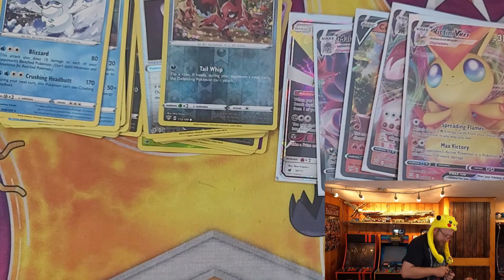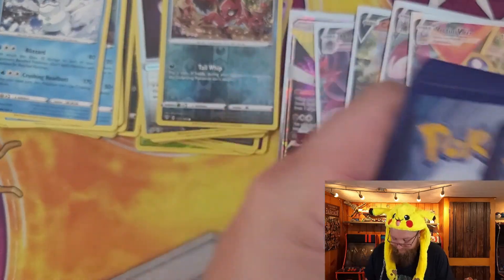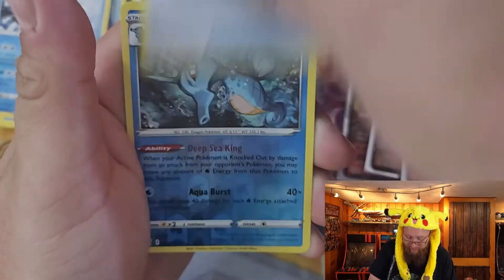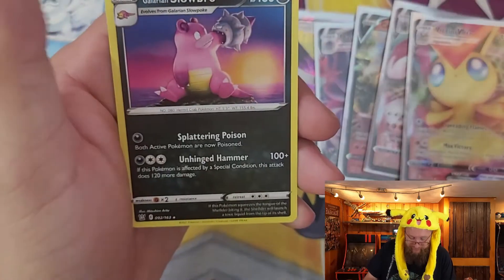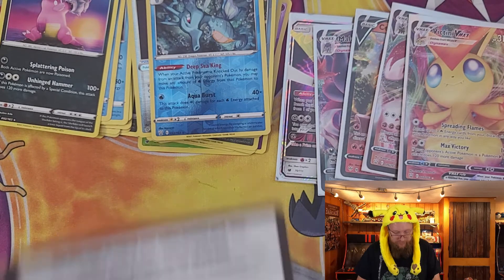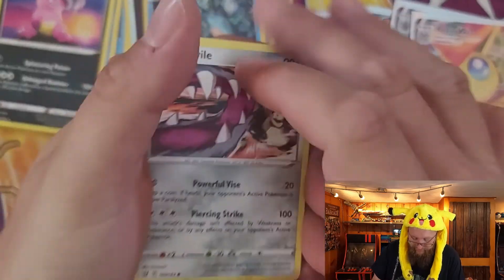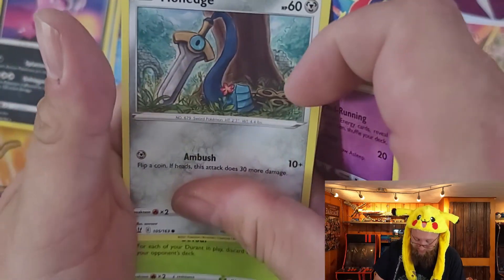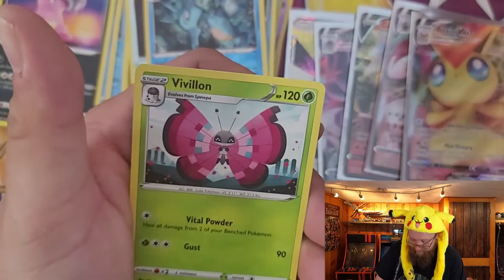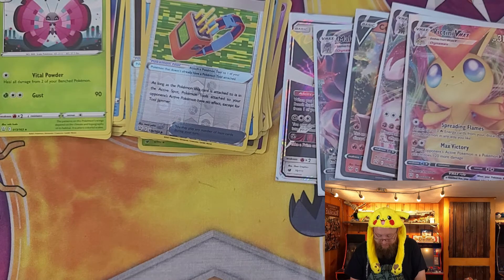Two Battle Styles packs. Code card, and we have Yamper, Glameow, Corphish, Scatterbug, Cubone, Heatmor, Ferroseed, Escape Rope, reverse holo Kingdra, and another Slowbro for the rare. Code card, and we got Mawile, Cherubi, Pachirisu, Chimecho, Honedge, Durant, Camping Gear, Honchkrow, reverse holo Tool Jammer, and a Vivillon for our rare.